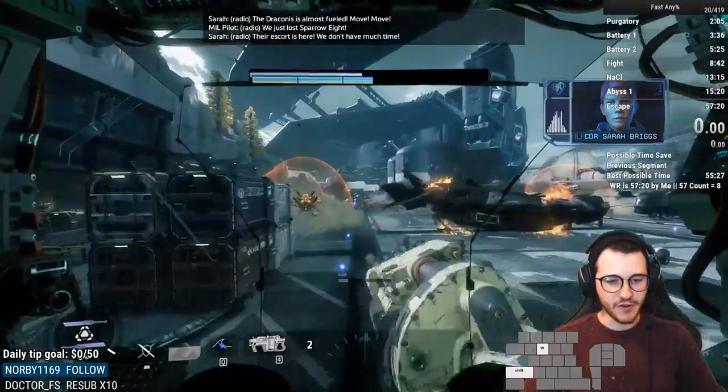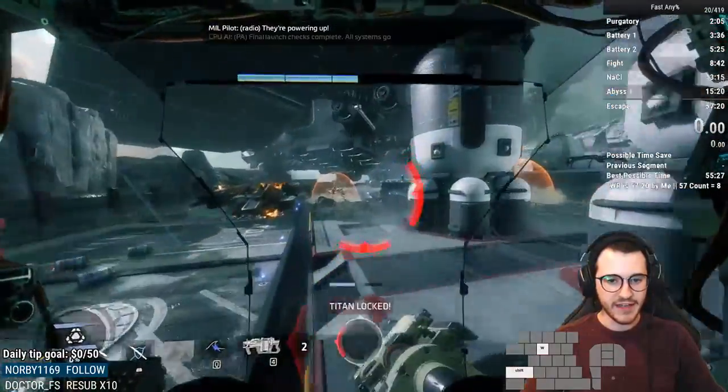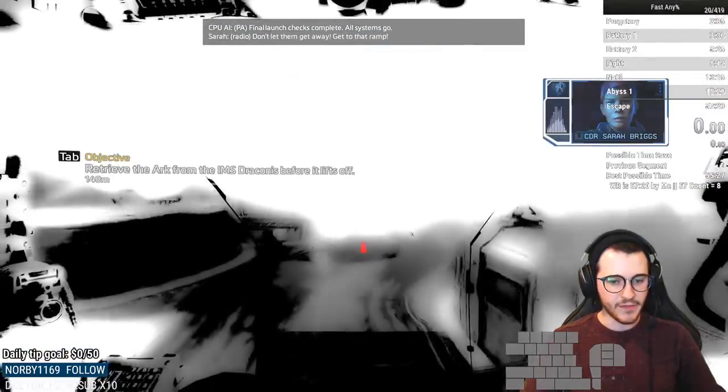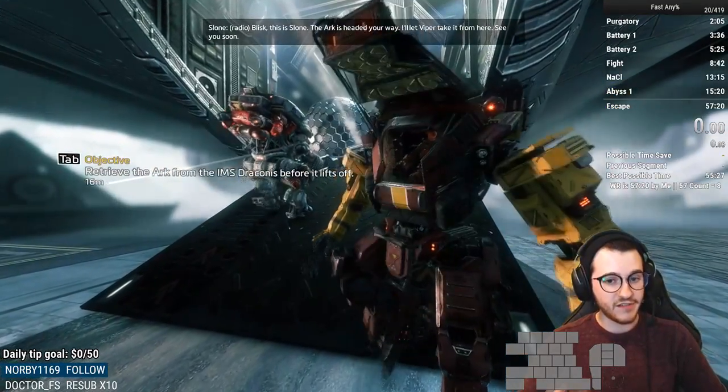Everything else here is pretty straightforward. You can sometimes get a lucky damage boost right here, but that's pretty rare. Once you get right here, you should have your phase dash back up. There's a cutscene that starts right when you hit this little ledge in front of us. If you use your phase dash right here, it'll come back up automatically when the cutscene ends. If you use it before then, you normally won't have phase dash back up.